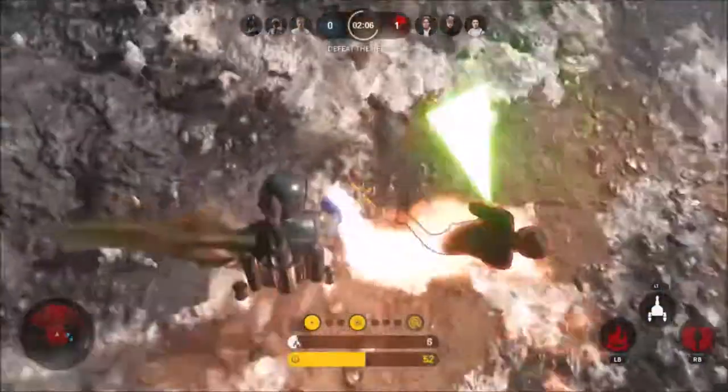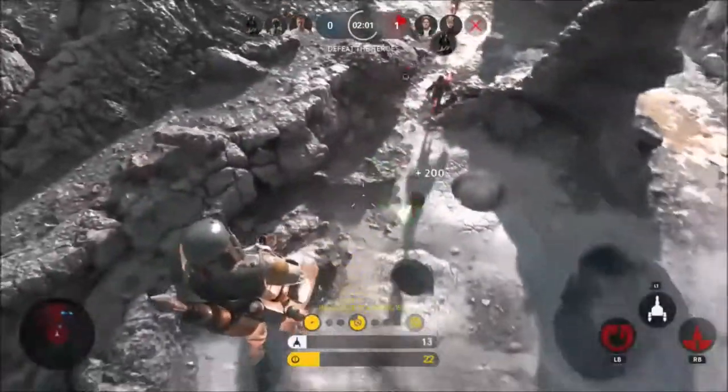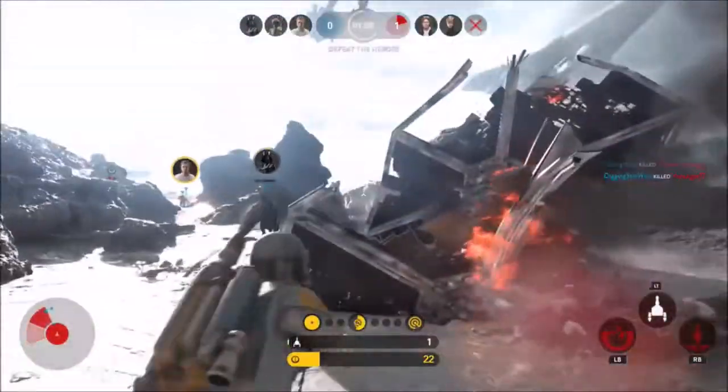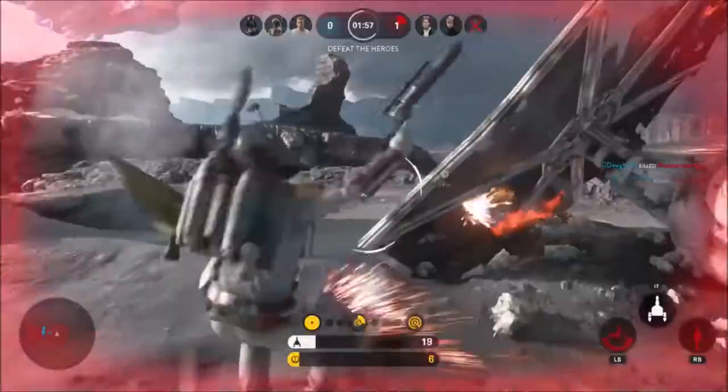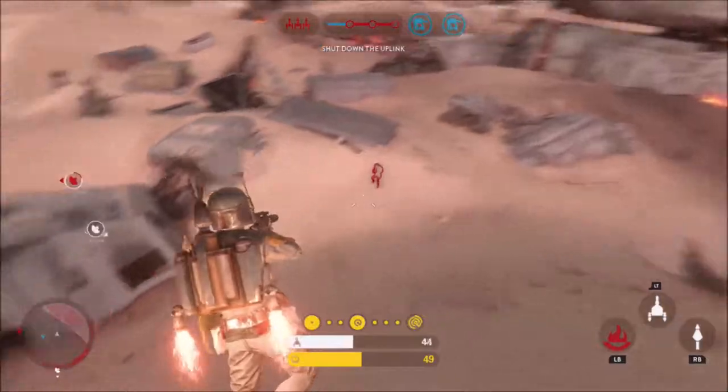The more kills you have, the bigger the scan pulse. This allows Boba Fett to find enemies that might be hiding — because he's a bounty hunter, so of course he will find people. They wanted Boba Fett to feel like he has the ability to hunt his next target and reward good play with sustained flight. If played correctly, he will be able to fly a lot longer and find enemies that might be hiding.